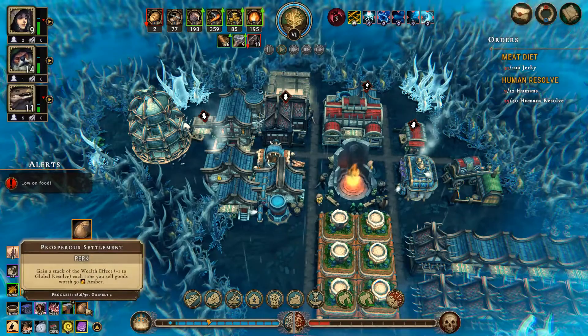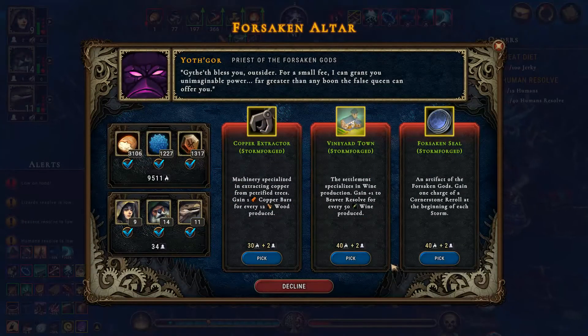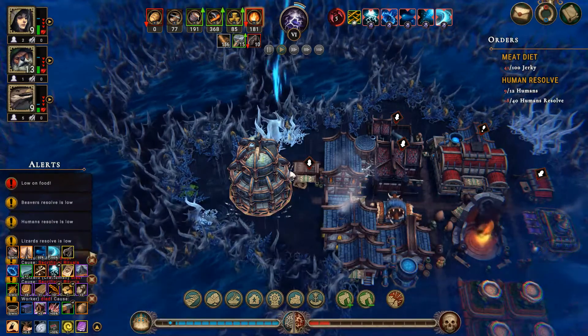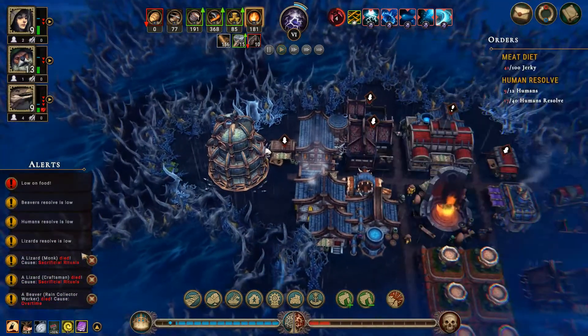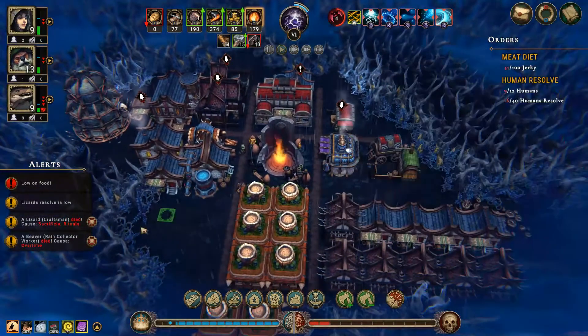We've already got four from prosperous settlement — interesting. Okay. Can I get something else besides this? Fine — machinery: one copper bar for every tool. Oh, I didn't see that. Yeah, we can lose some lizards. There we go — go ahead and pick that. All right, so we lost a lizard monk — put him back into there. Lizard craftsman — put him back into there. Beaver rain collector — put him back into there. And we got a bunch of tools — it's great.